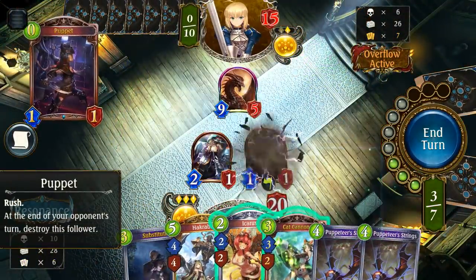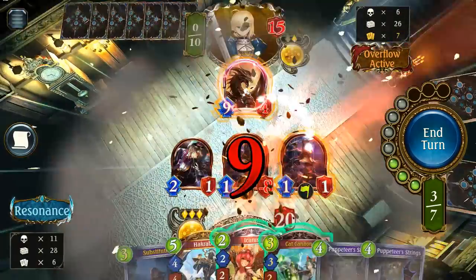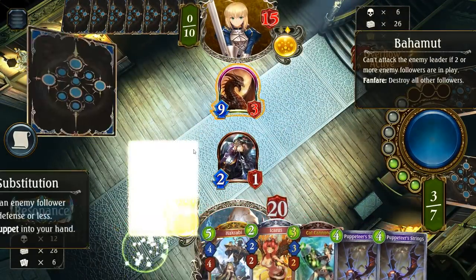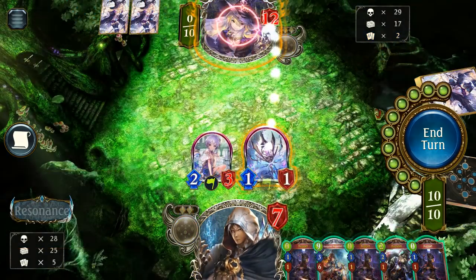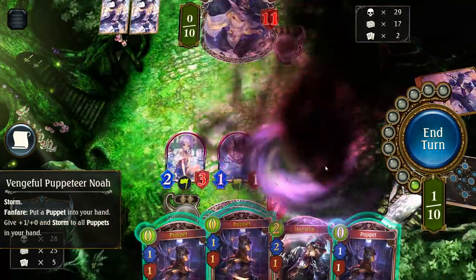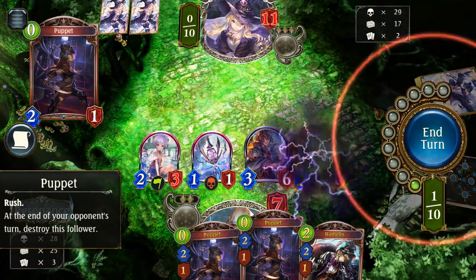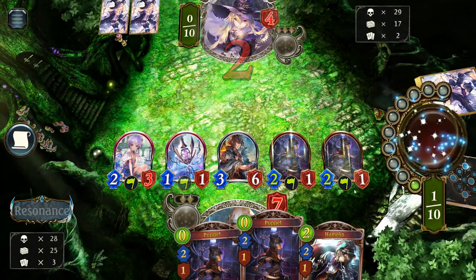The other main theme of Portalcraft is puppets, a special token follower that many Portalcraft cards can put into your hand. It's a 0/1/1 with rush that destroys itself at the start of your turn, which is really helpful in trading with opponent's followers. There are also cards that work with puppets, either making themselves stronger when puppets are used, or making the puppets in your hand stronger. The key to good puppet gameplay is to manage them wisely, using them when it's best for you and waiting when you can make better use of them later, potentially even as a finisher.